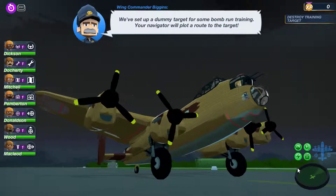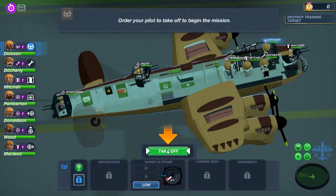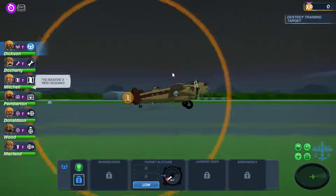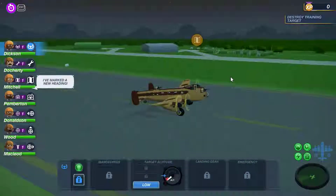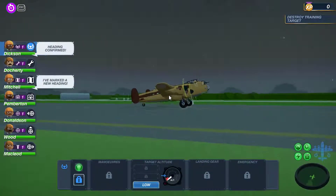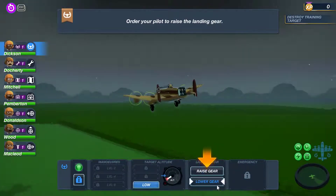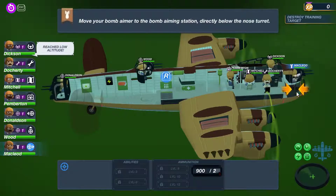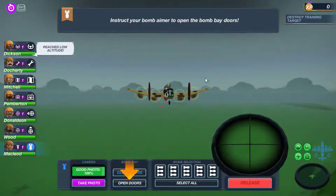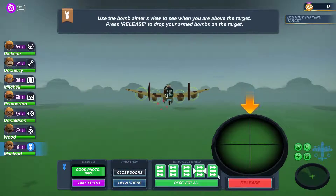We've got a dummy target and our navigator is going to plan the route. The first thing we need to do is start our engines. There's the first navigation point. We're going to speed through some of this and raise our landing gear. One thing we do need to do with our bombing run is put our front gunner onto the bombs. Do not forget to open the bomb doors - it's telling us to select all the bombs. You can just select one at a time, but we'll just go for all for now.